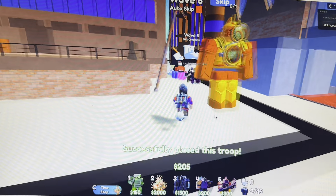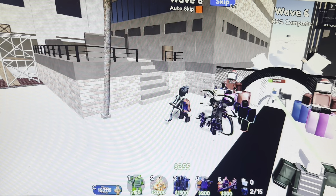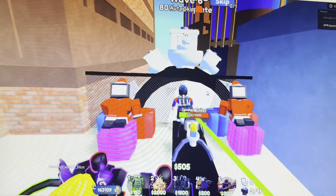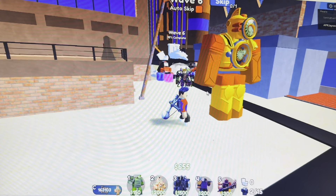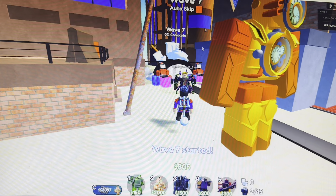Now I'm gonna need to save up for his upgrade. Yo, he stopped time — he actually stopped time! I think you can only do this on PC because I just click C. But that is cool — he just stops time like that. I have to wait that long though. We're on wave seven and we already have a Titan Clock Man.